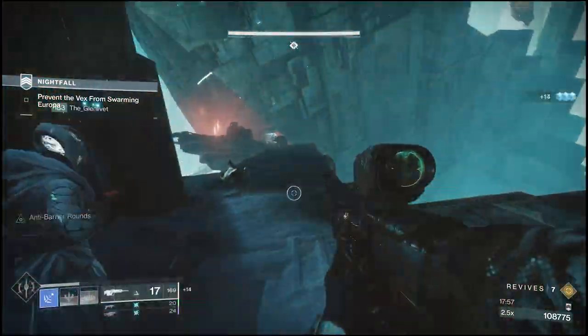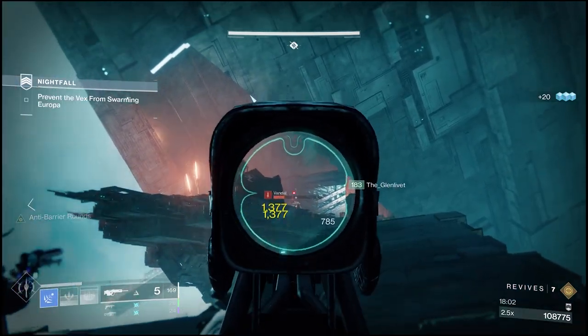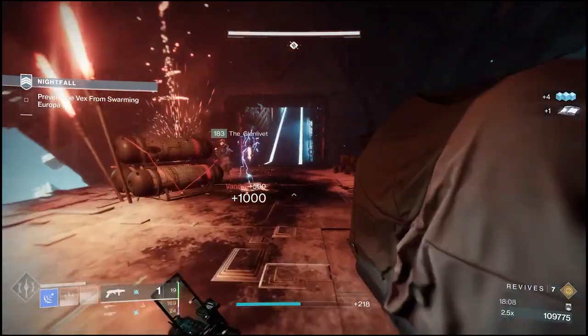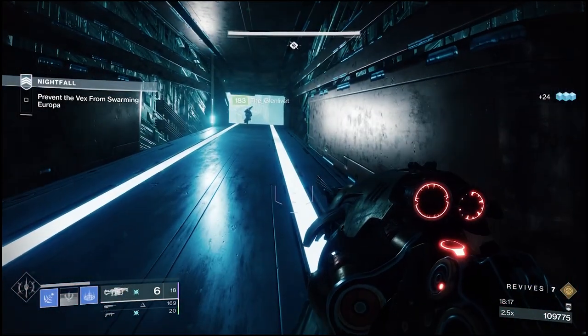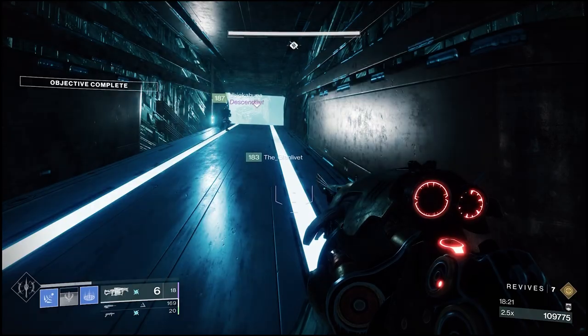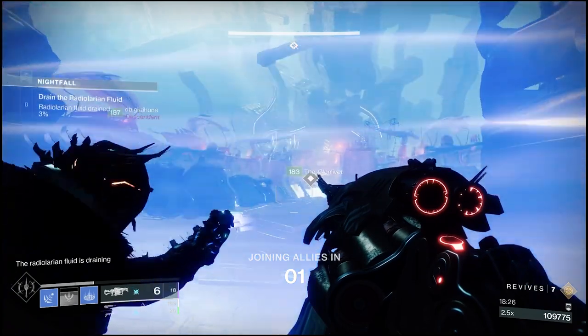Then I'm using Salvager's Salvo. One of the main reasons is it has configurable perks — one of those is Demolitionist, so as I'm getting kills I get Grenade Energy back, constantly being able to put those turrets up. And then I also get Chain Reaction, which since I'm building around Energy Accelerant and things that work off Firefly and Chain Reaction style buffs, it's going to do additional damage against enemies — that really comes in helpful.